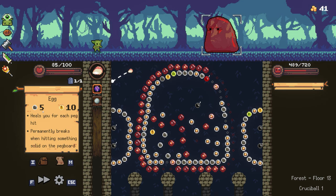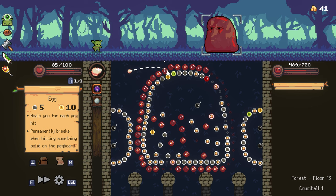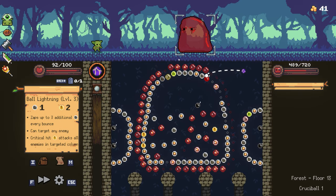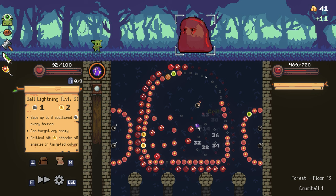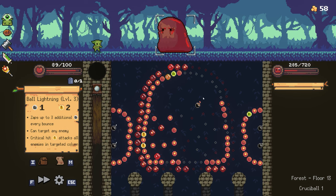What is the egg? It heals you for each peg hit, and permanently breaks when hitting something solid on the pegboard. All right, let's see what we can do — let's see how high up we can get this lightning orb. Yes, we're getting some damage in there at least, but I think we're going to need to hit him a little harder if we want to make it through.